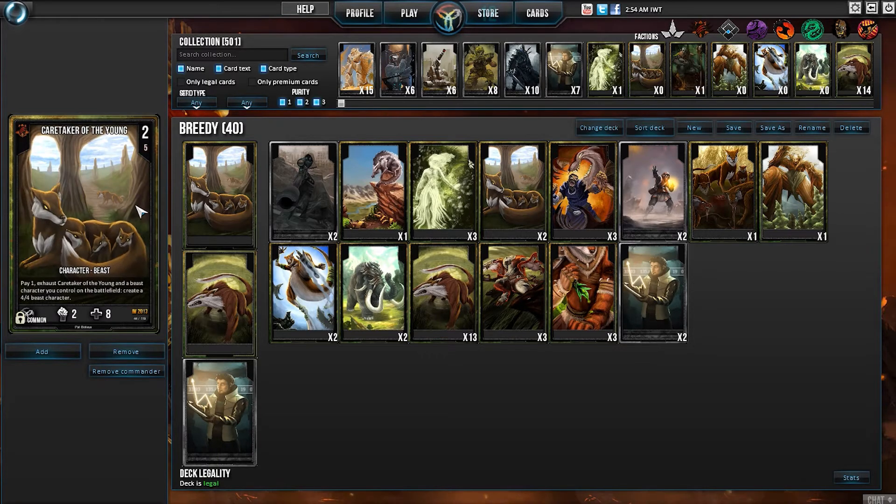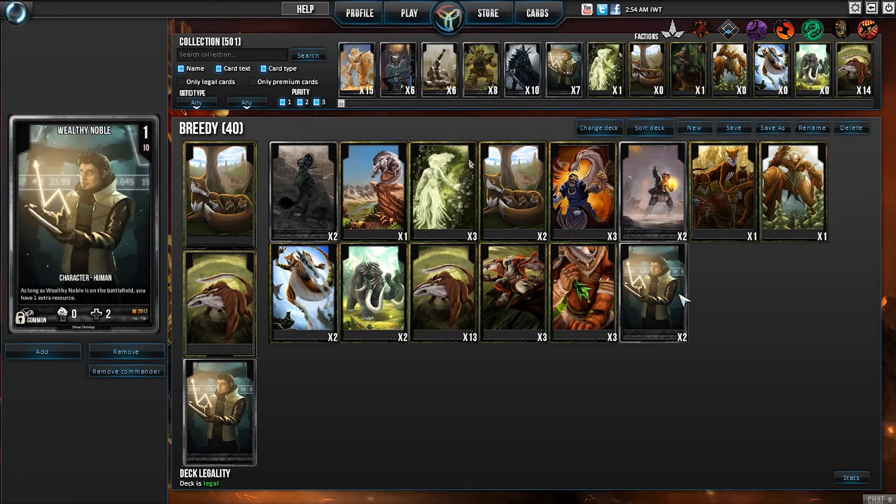I then have two more Caretaker of the Young in case the one in the Command Zone dies, and then I have two more Wealthy Nobles just to get even more mana going.